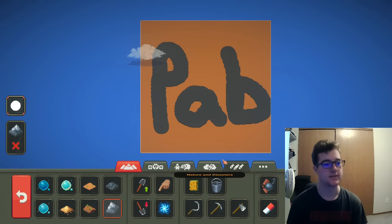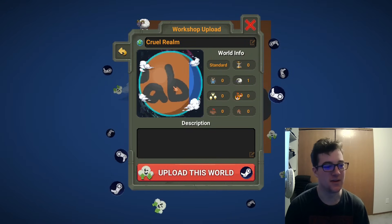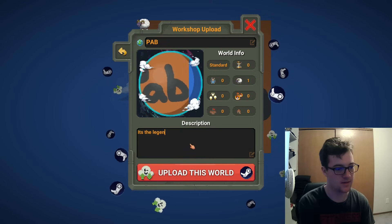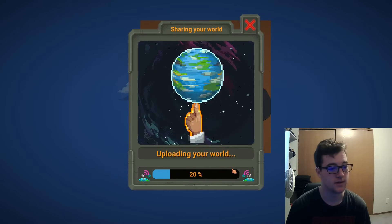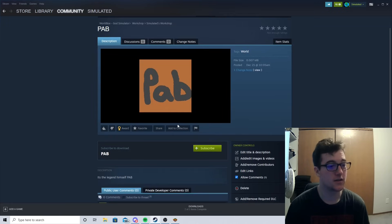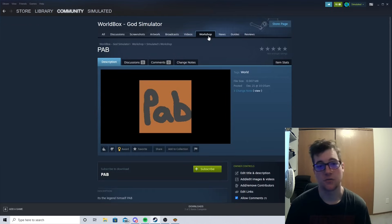So I'm going to create a new world. This is the world I want to upload. All I have to do is go to Steam Workshop and click Upload World. It's going to give me a little preview. I can name it — 'Pab.' Description: 'It's the legend himself, Pab.' And then Upload This World. It's just going to upload it really simply with this animation. And here we go — it literally just automatically took me to Steam and it's showing me it there. You could download it from there if you wanted to. There are all sorts of owner controls: Edit Title and Description, Edit Image, Add/Remove Contributors, Edit Links, Allow Comments. So there's all sorts of things you can do, all through the Workshop tab.